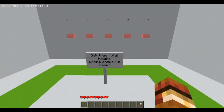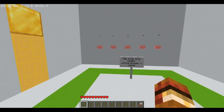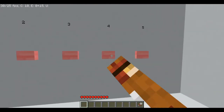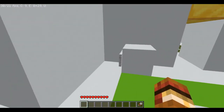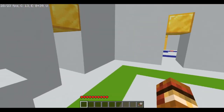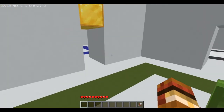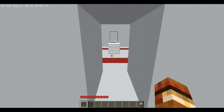Let's go into this room first - it seems promising. 'Oak tree total height, wrong answer resets us.' What's an oak tree's total height? Let's say four. Okay, four was the right answer! There's a sign here: 'hint - look in the red room.' It's yellow... it's orange... oh, here's red!